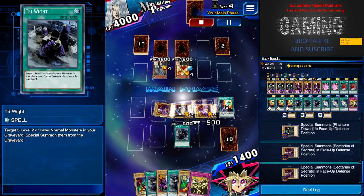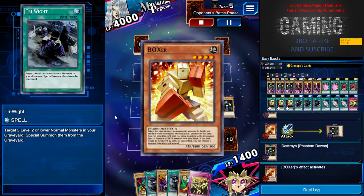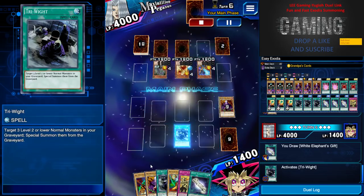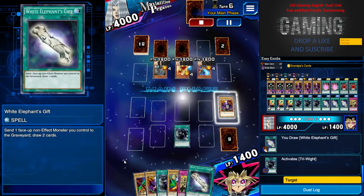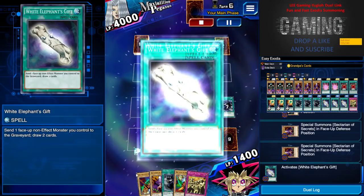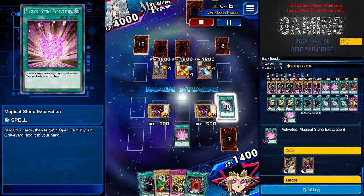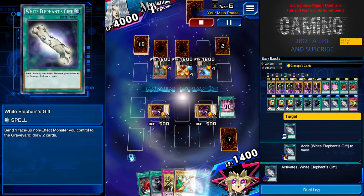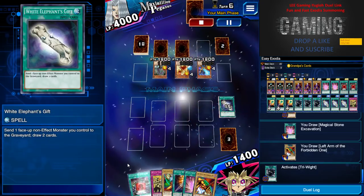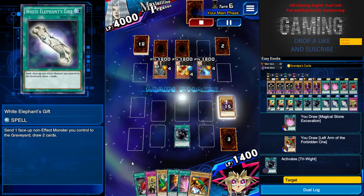I have two Exodia pieces in hand and one in the graveyard, so I just need two more. He keeps attacking my life points — I'm just stalling for a turn. I use Right Right again. I have one White Elephant's Gift which is useful. Then Magical Stone Excavation — throw away two normal monsters to get back one spell card. White Elephant's Gift again, leaving me with five cards, then Right Right once more. This combo is so fun, fast, and easy.